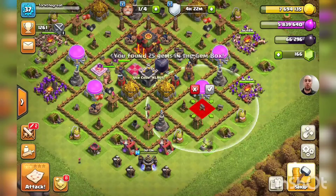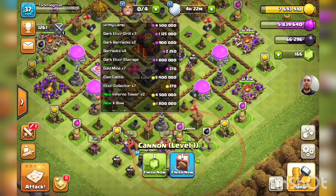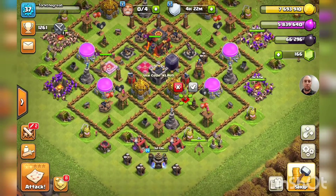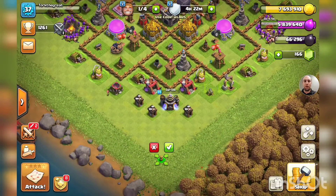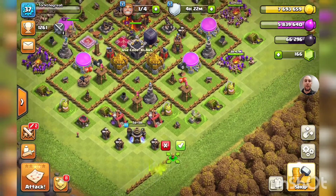Let's get these short upgrades — look at nine seconds for a cannon! Going to Town Hall 10 is huge. Oh, 25 new walls — this is going to be incredible. We'll bring them down here. We'll have to upgrade or redo our base again and find a new base layout.